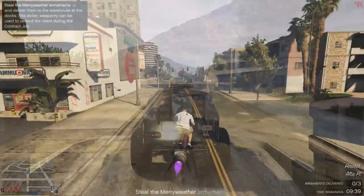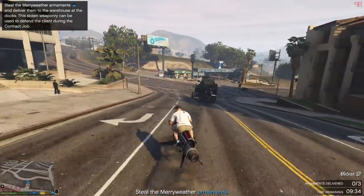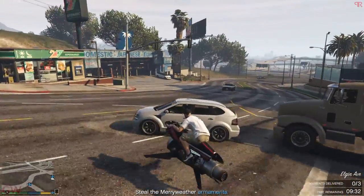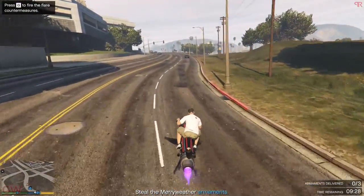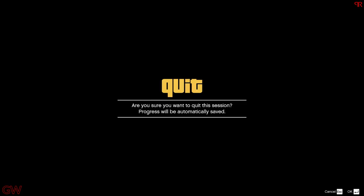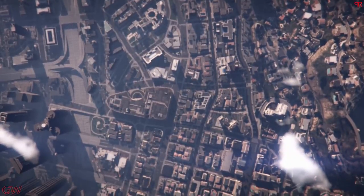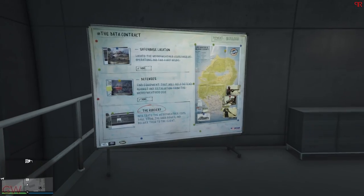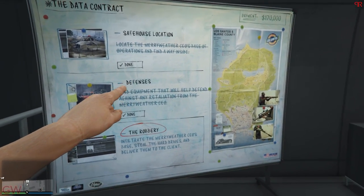For the second setup mission, you can skip this or fast-forward it if you are a solo player by using the same method from earlier. Or you can complete it if you're playing with other players. In order to skip ahead, all you gotta do is start up the mission, head out to creator mode and log back into the invite-only lobby — and as you can see, the mission is complete. Saves a lot of time as it's pointless if you are a solo player.